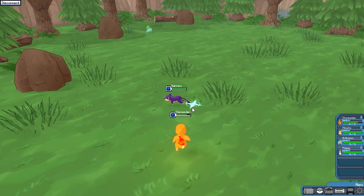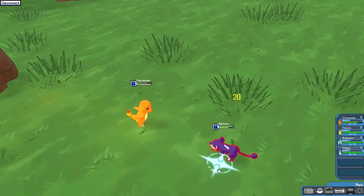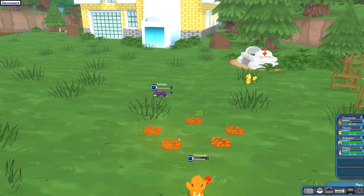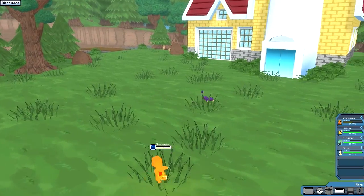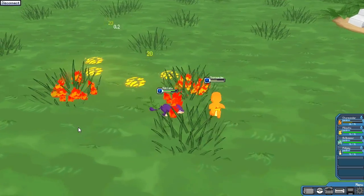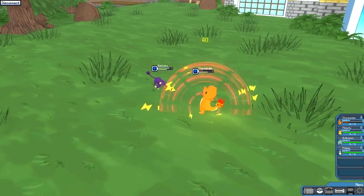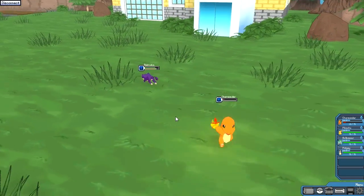My Charmander has Ember. He also has a Tackle attack. My Ember does not reach that far — get back here, stop running! I also have Scratch attack. I really have to be careful here. Oh, he's burned — that's cool.